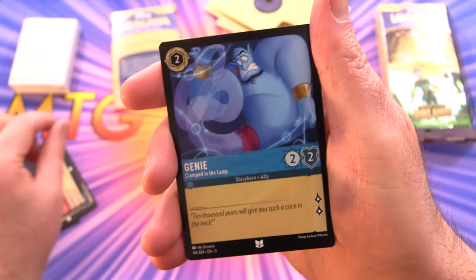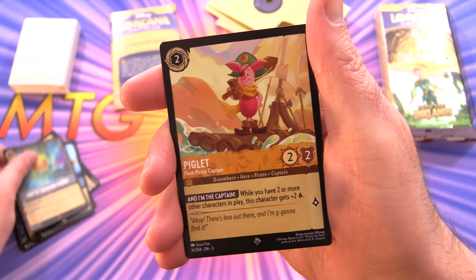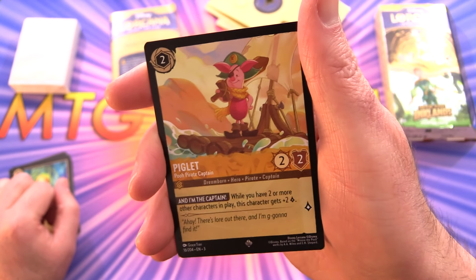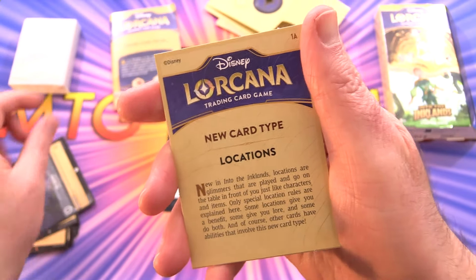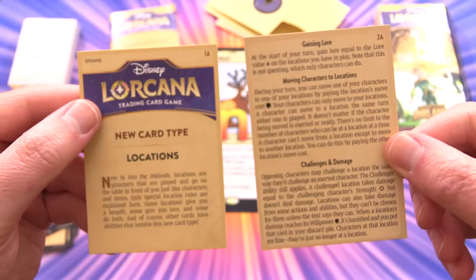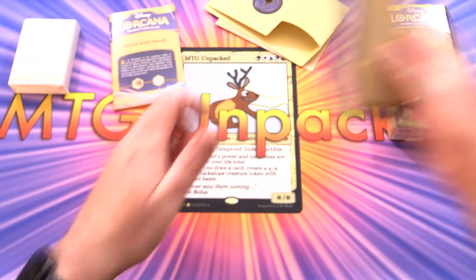Followed by Genie, and the rare is Map of Treasure Planet. We also got a super rare - Piglet the Pooh Pirate Captain - along with a foil The Bayou. And of course in every pack they tell you about locations, so a little bit of info there if you are new to locations.